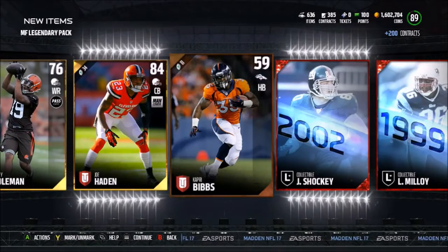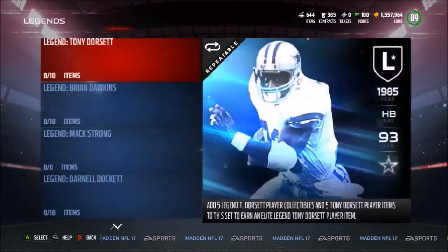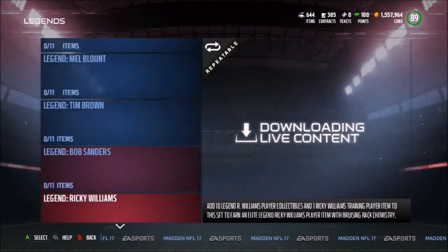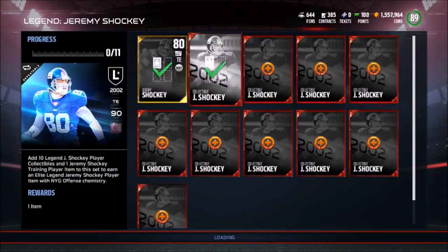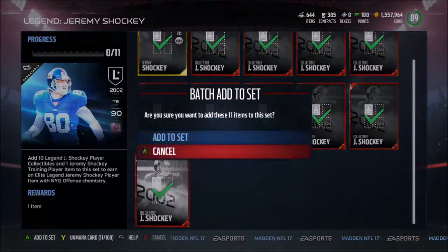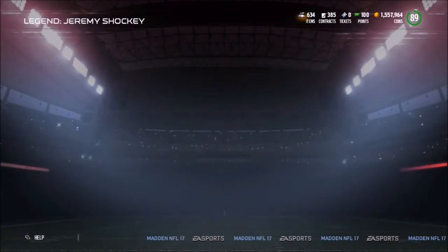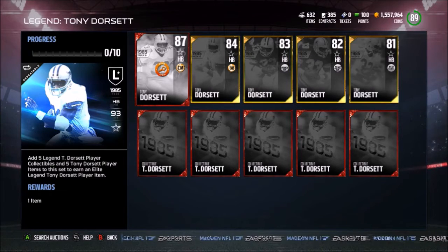If you have the money, these packs are definitely worth it to be honest. I have been flipping and buying legends all day. We have four new legends in the game. I snagged a Jeremy Shockey for 50,000 coins and actually sold him back on the auction block for 85,000 coins, so I made a decent profit off that as well.